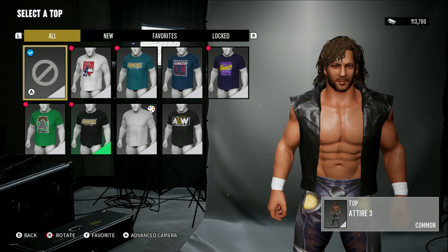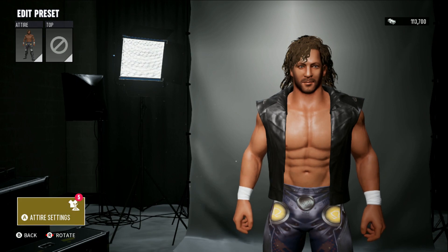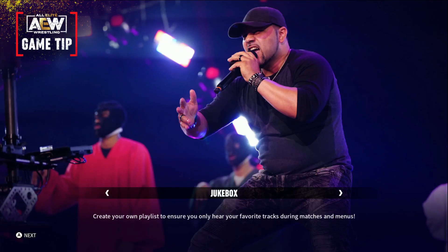Hit A — you can add a shirt if you want, but for this we're going to say no. Then we're going to hit B, which takes us back to the menu, and just hit finalize. Then you can go in there and rename the preset to a different name if you want.